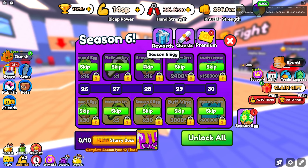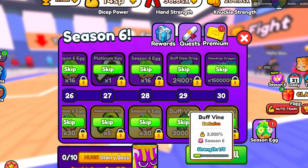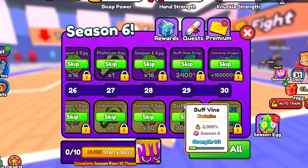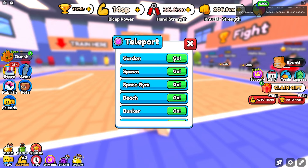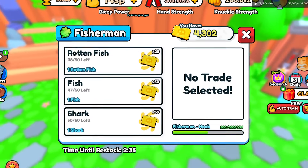I'm going to wait to purchase the pass until I complete some of the free-to-play rewards and get towards the end, and then maybe purchase the premium pass to unlock everything. But first, let's teleport over to the garden because I really want to see the fishing update and what they added.